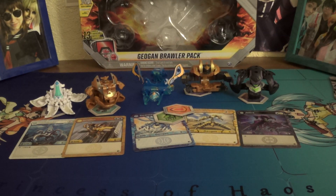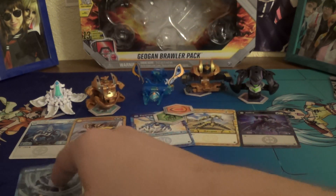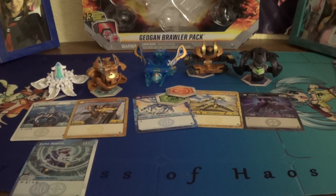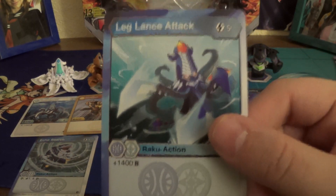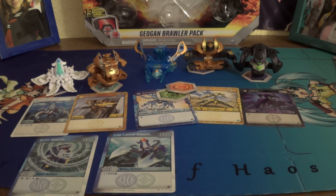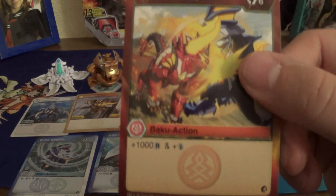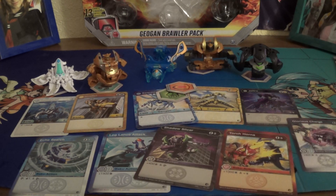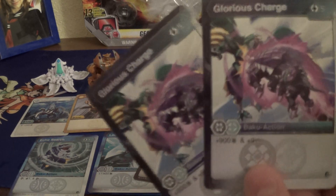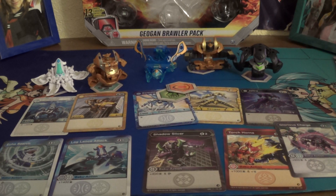Moving on to the cards. Echo Search — 1 energy cost, scan, draw, and scan. I may be putting this in a deck, honestly. Leg Lance Attack — 5 energy costs, plus 1400B. Not bad, I would probably be insane enough to run it. Shadow Slicer — 2 energy costs, 400B, and scan. Now this one I know we've seen before. Torch Horns — 6 energy costs, plus 1000B, and double-strike. Yet another Glorious Charge — 5 energy costs, plus 900B, 9 damage. That is for sure going into deck now, because thanks to R.O.'s Hyenics we got 2, baby! And I think it comes in a 3-Pack also, so I can get a full playset in the future.